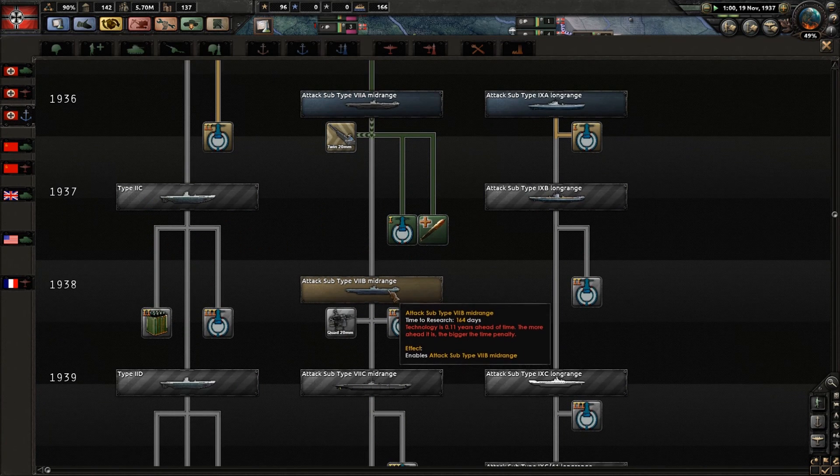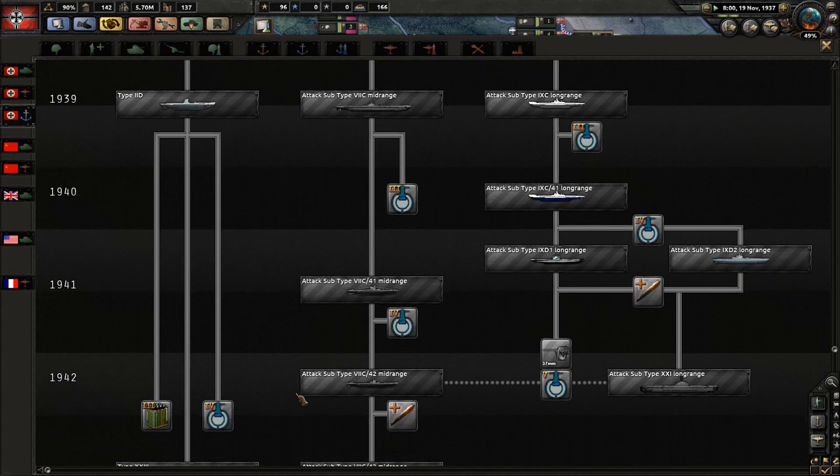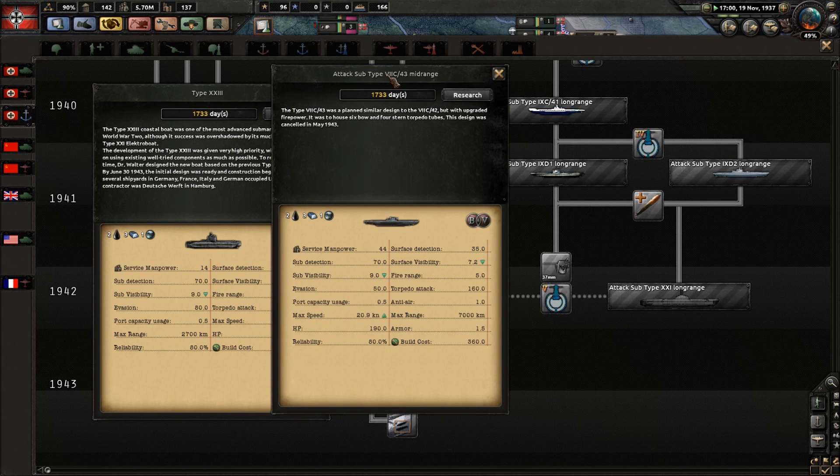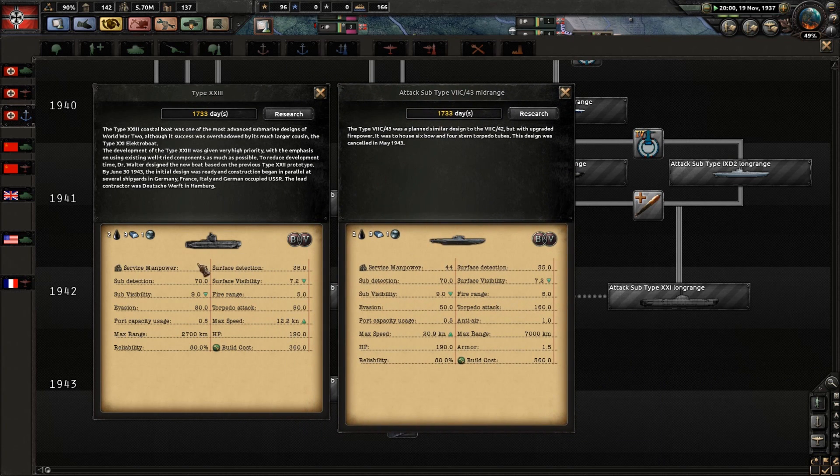So we're going to build this next submarine class. What's better between these and these down the line - that's what we need to know. Sub detection 70, subvisibility 9, evasion 80 versus 50.